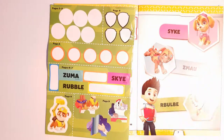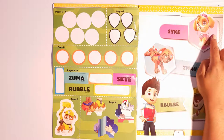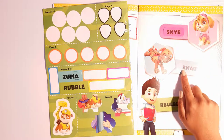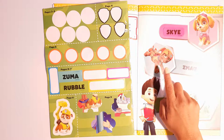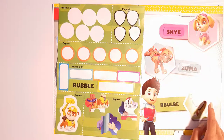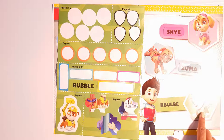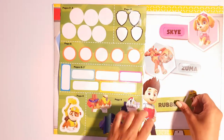Three more to go. S, Y, K, E — Sky! Then Z, N, A, U, Z — who's this pup? Zuma! Good job. One more pup to go: R, E, U, O, O, E, E — who does that spell out? Rubble! Good job.